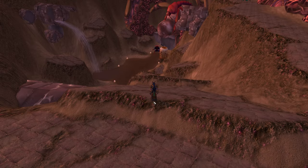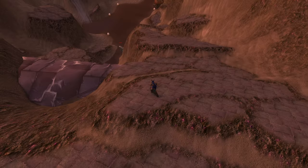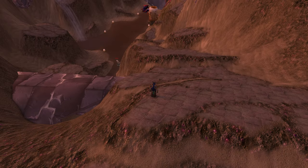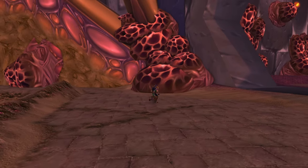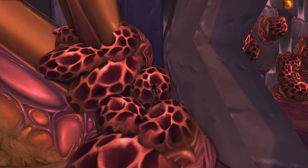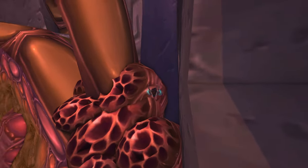After you make your way up the hill — the Ruins Hill, I guess you could say — you're going to want to come into this corner. Before you go in this doorway, there's going to be this place right over here. So what you're going to want to do is make your way up here and just jump up over here.